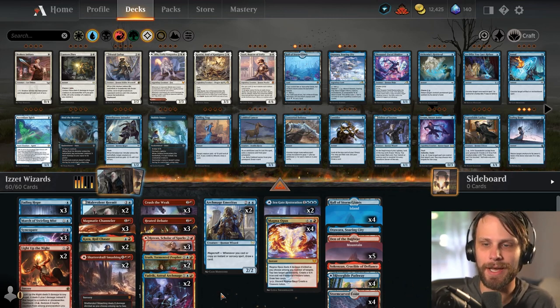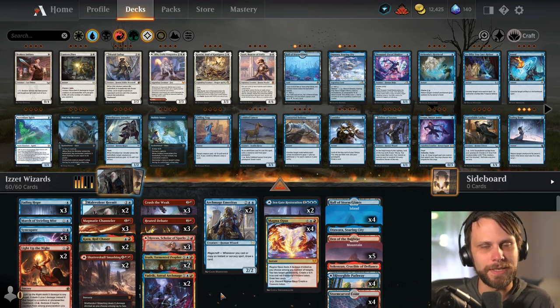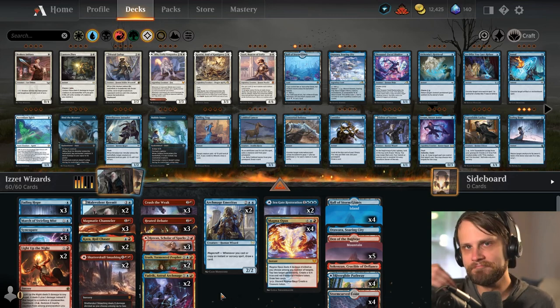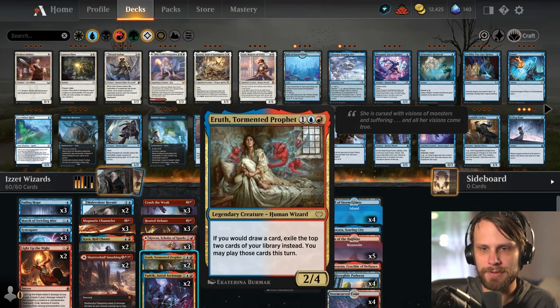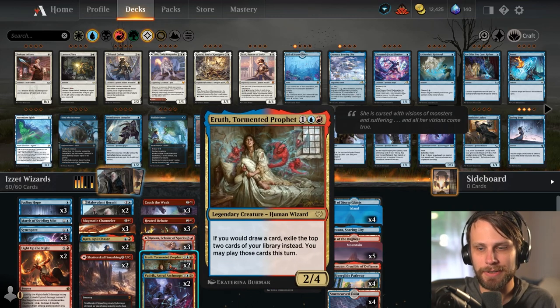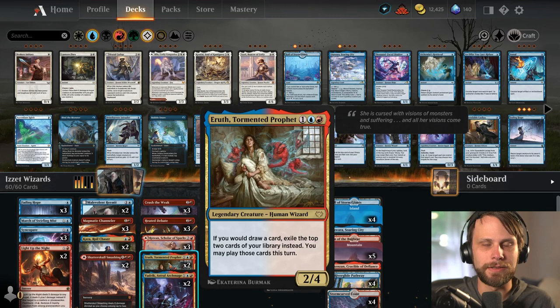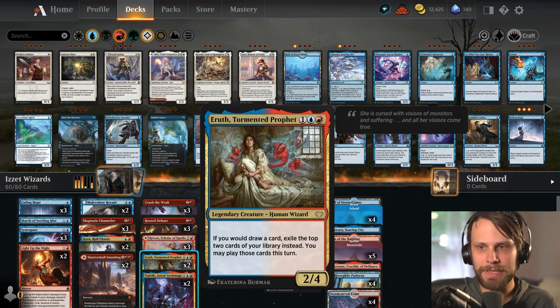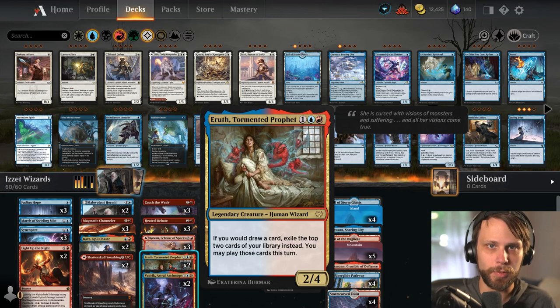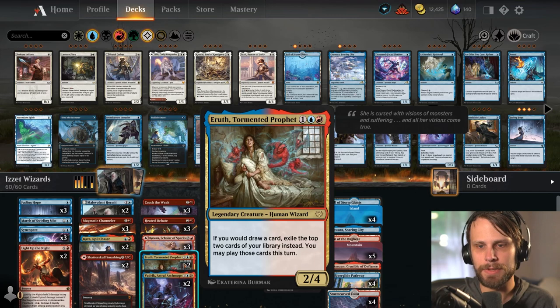I'm not sure that this is good — I'm kind of leaning towards it's probably not. But as I mentioned in yesterday's video, I'm to the point in standard where I just like to try different stuff. The idea behind this: draw extra cards using things like Irith, Tormented Prophet, which basically says if you would draw a card instead you exile the top two cards of your deck and can play those this turn. You get to see more cards with the potential of playing, though you do lose a lot of cards occasionally.